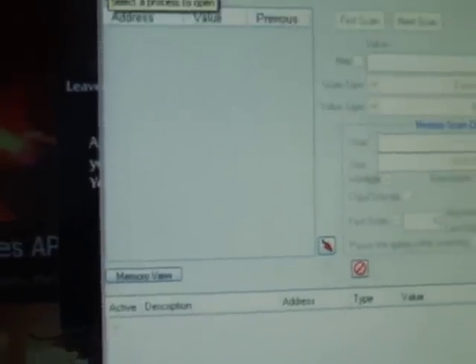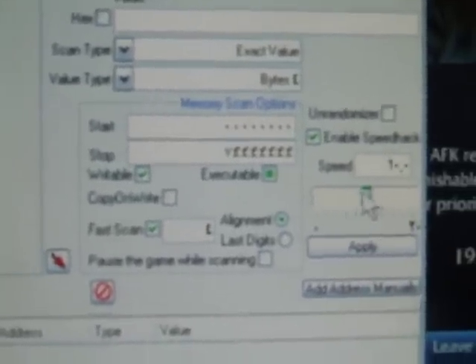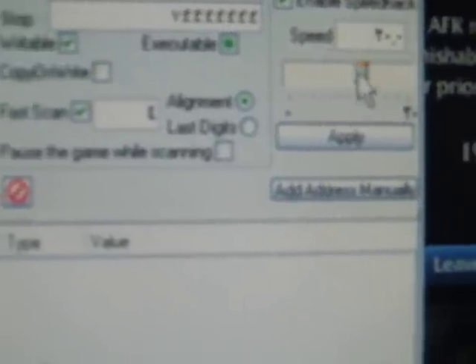First you need to select your process over there. Then you select the last one for League of Legends and press Open. Then you can see over here: enable speed hack. You enable it and set the speed as much as you want. Press Apply.